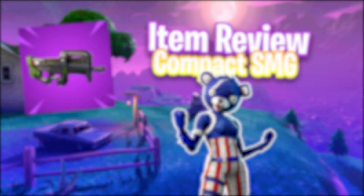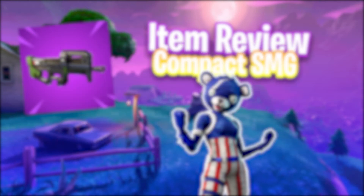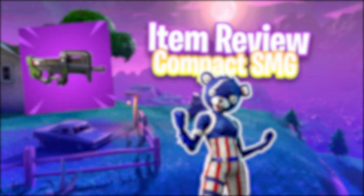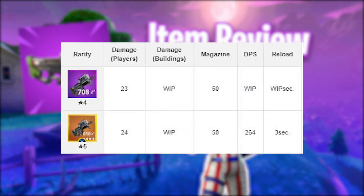The damage to buildings is still a work in progress — they haven't gotten that yet. For the magazine size, there are 50 rounds for both the Epic and Legendary variants. The DPS for the Epic is also still a work in progress.